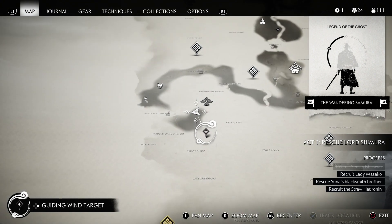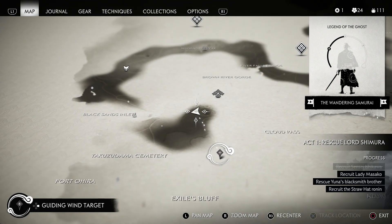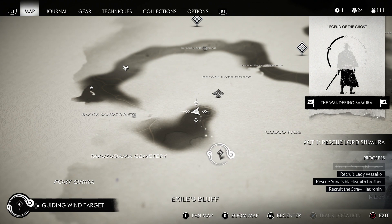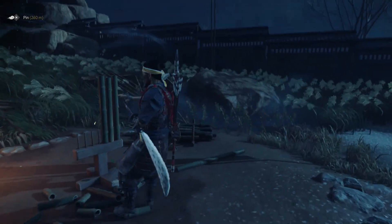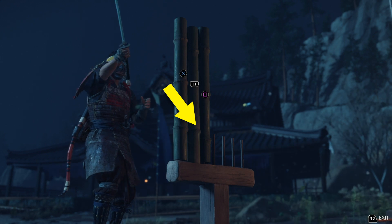You can find these scattered around on the map, and I was kind of confused the first time I found one, but it turns out they are pretty straightforward. The thing here is that you need to press the buttons that appear on the screen in the correct sequence, from left to right, which is the direction in which Jin cuts with his sword.